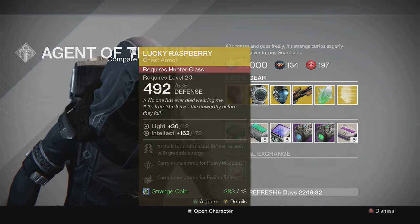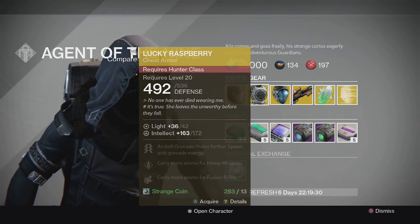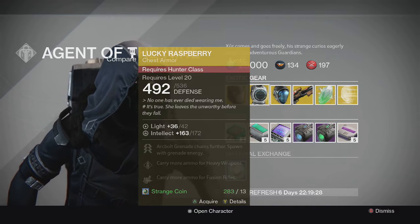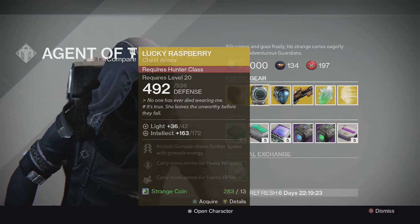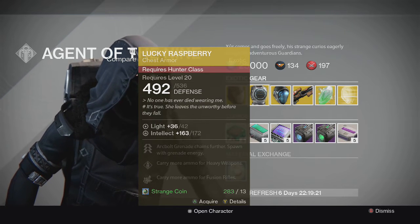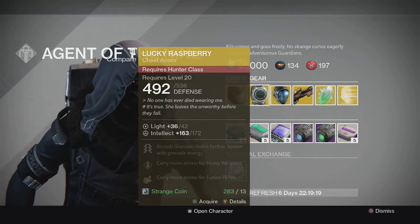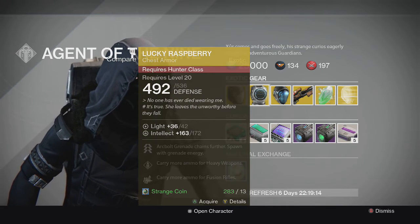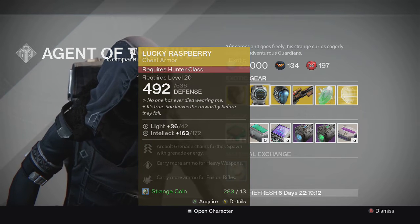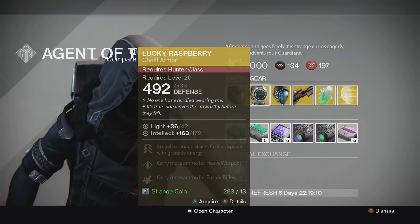For the Hunter we have the Lucky Raspberry chest piece — full intellect, really decent stat roll actually. This one's special perk is arc bolt grenade chains further and spawns with grenade energy. Really solid chest piece, especially for crucible. Spawning with arc bolt grenade is really good if you're using blade dancer, and your arc bolt grenade chains further, which is really good.